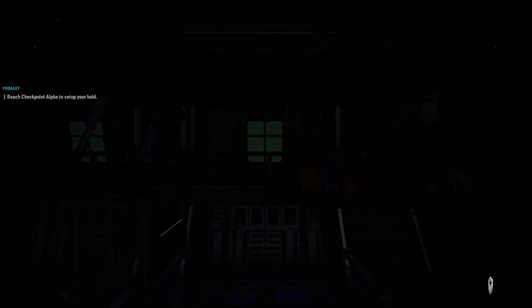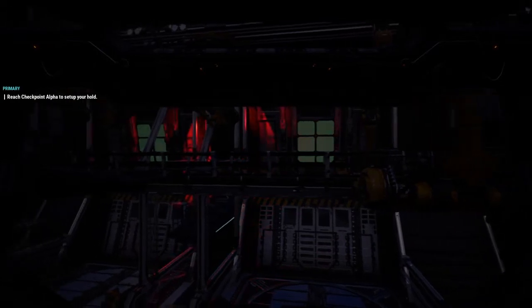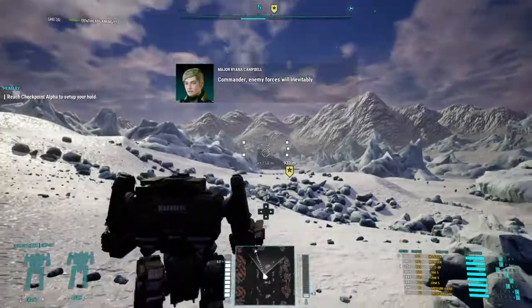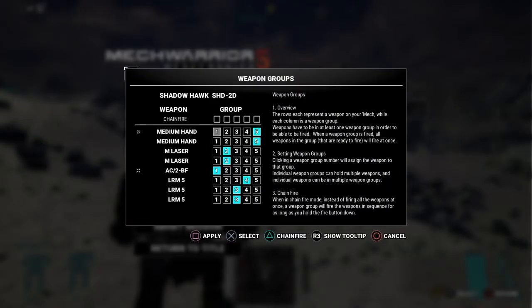Alright, so this is the long-range setup solo. That is kind of cool how you can see the light rifle poking out of the cockpit — that is super cool. For weapon groups, I'm going to put the LRMs on chain so I can fire as much as I want together, or launch them all at once if I want to. The AC-2BF I'm going to make two separate groups — and one on this one. That should work. Boom.